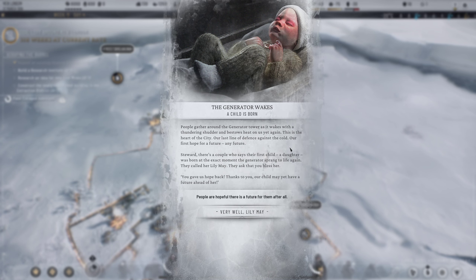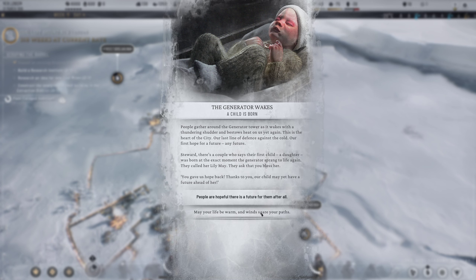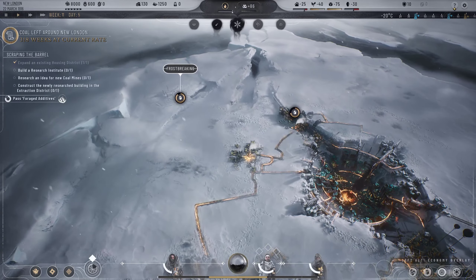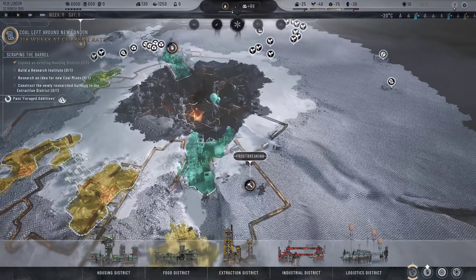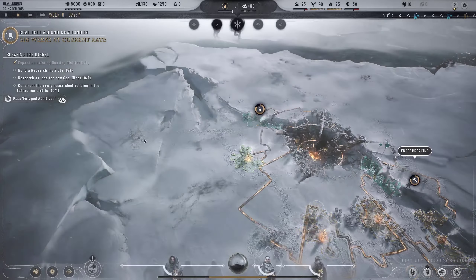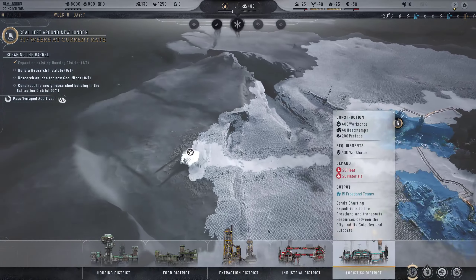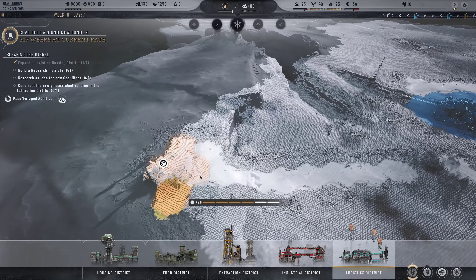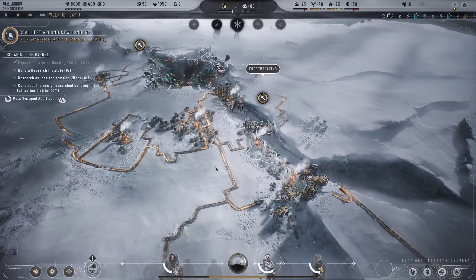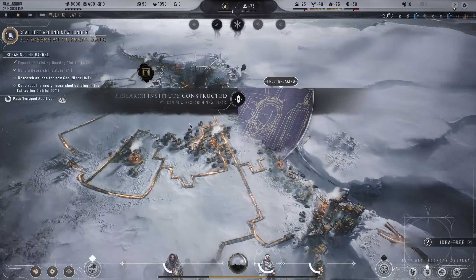They called her Lily, and they asked that you bless her. 'You gave us hope back - thanks to you, our child may yet have a future.' Very well - Lily, may your life be warm and wind spare your paths. And hopefully we don't all die, that would always be nice. Let's expand this housing sector and get ourselves a logistics depot up so we can start exploring the Frostland.